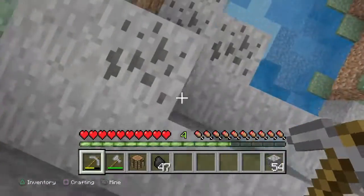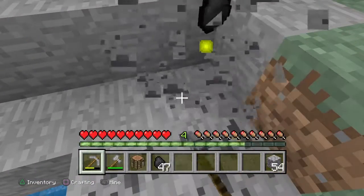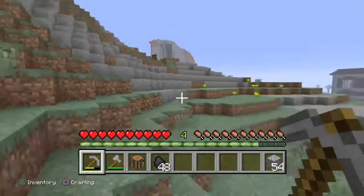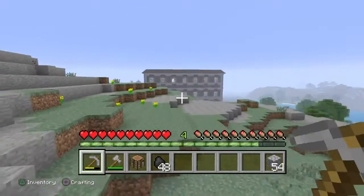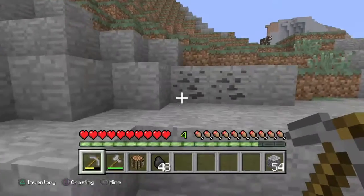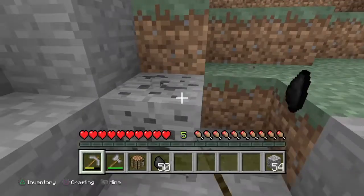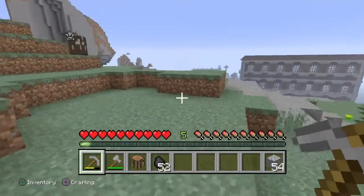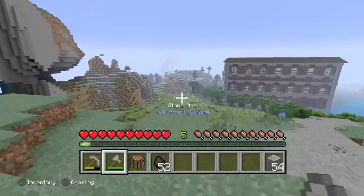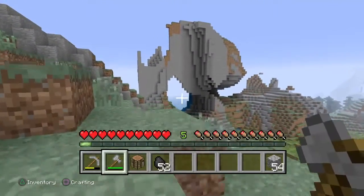An extreme hills biome next to our spawn area means possible emeralds — not definite though. We have spruce as well. There's a strange mountain nearby — I actually quite like that.